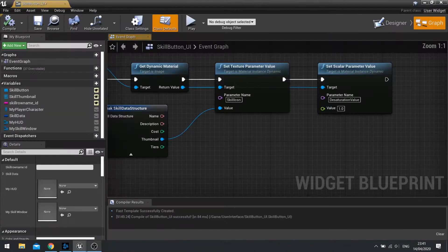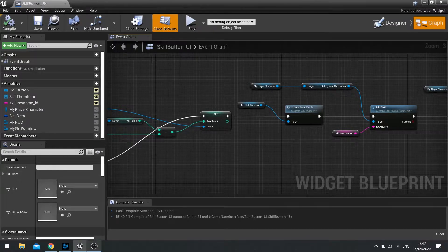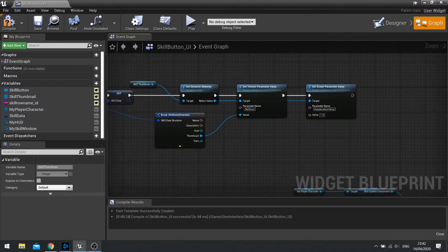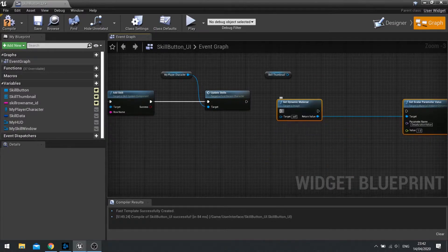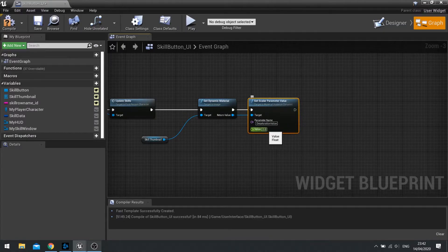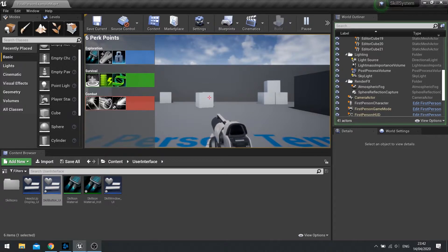Let's go to skill button UI, go to the graph, and find where you click on the button - here's on clicked with all the stuff that happens when you click the button. At the end of this we're going to get the skill thumbnail and basically do the same thing we did up here - get dynamic material and get the scalar parameter. I'm going to copy those nodes and paste them at the bottom. Plug in your skill thumbnail making sure it goes to the target of the get dynamic material, and the value of your desaturation value is going to be zero. Hit compile, now push play, and now I can turn them on - but only if I've got the perk points.